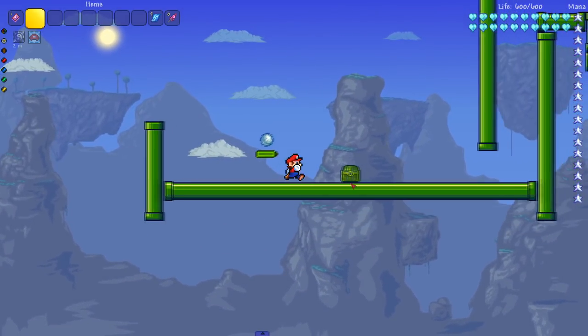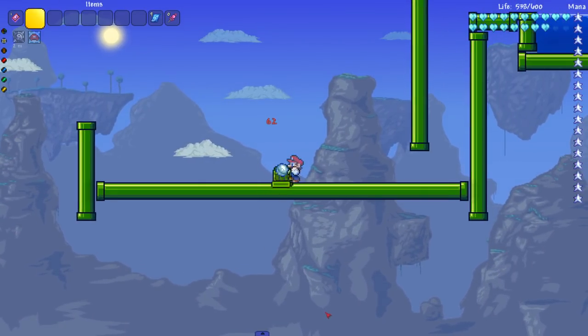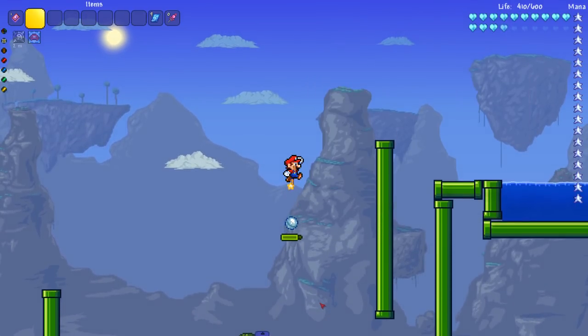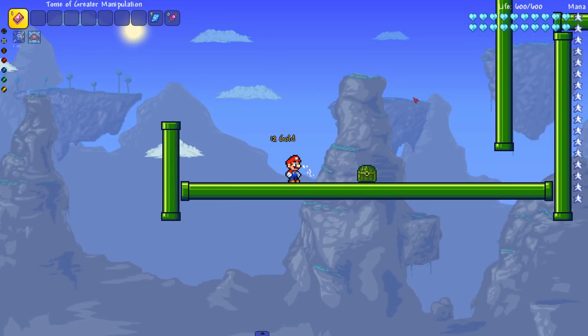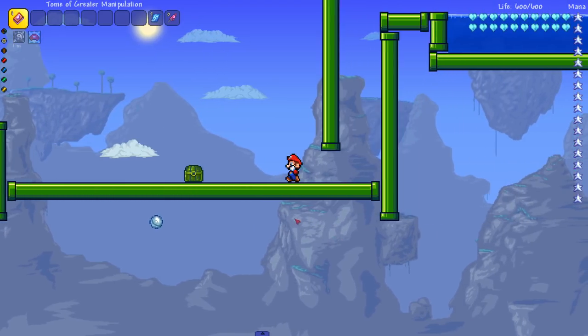Let me jump on a regular enemy like a slime. They all have a lot of health. I can't take damage because I'm in god mode but let me turn it off. When you pick up items there's a little noise that plays — beautiful! Everything is what you'd expect, but it's in Terraria, which is what makes it cool.